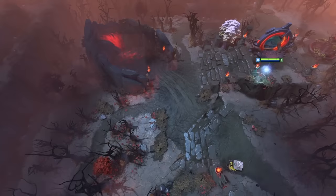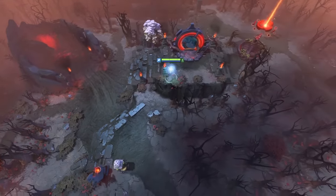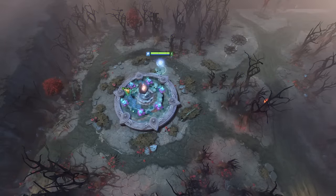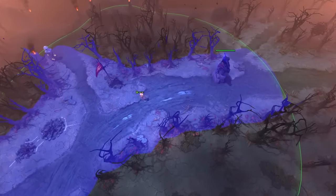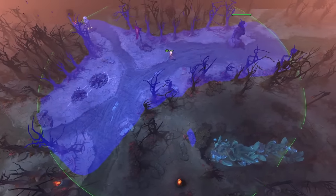Now let's talk about Roshan wards. For dire, there are a lot of options. It's very common for a team to place two wards to prep for a Roshan skirmish — one around the lotus pool, sometimes even right inside of it, and another more to the right of the lane. There are a lot of variations to both of these wards, but they all give really good vision of anyone approaching the Roshan area, allowing you to make a move on them before they expect it.